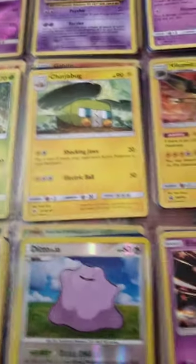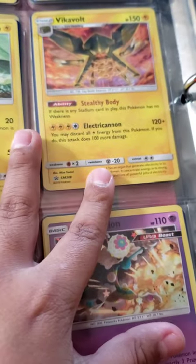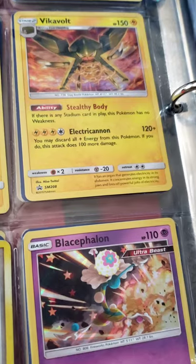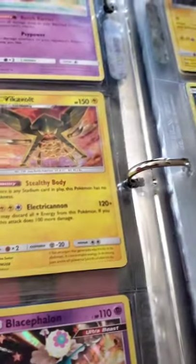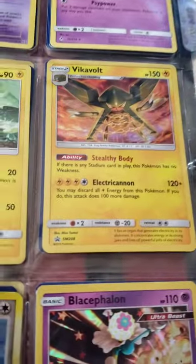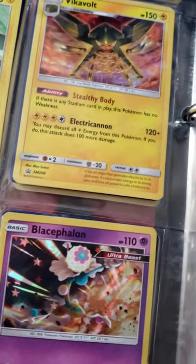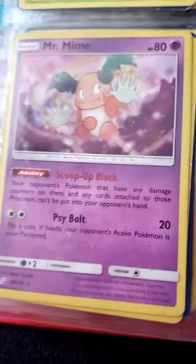I have a Genesect, Celebi, and Vikavolt. The Vikavolt's a promo — I got it for Christmas. The Electric Pendant is pretty good; you can do 220 damage, but you have to discard every single energy. You might want to have a lot of electric energies, like six to use it twice.